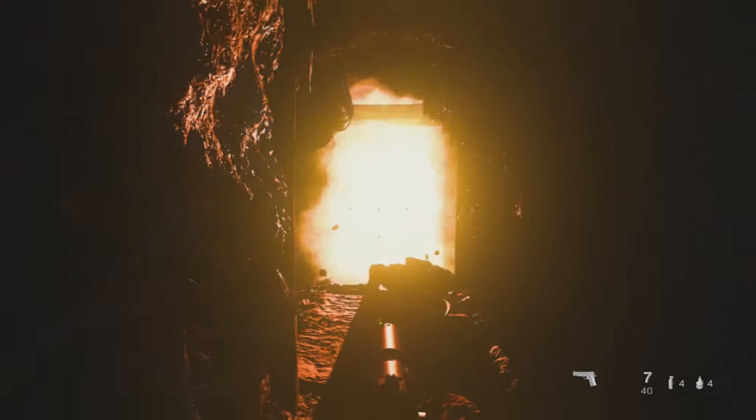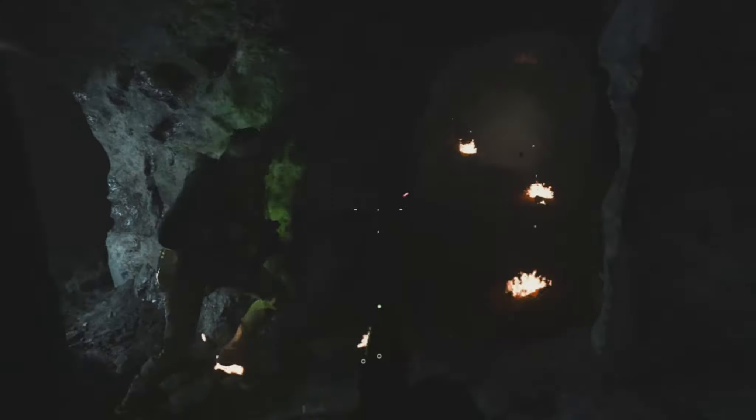These guys are going to light this on fire - back up so the explosion doesn't kill you. Pretty simple stuff there. We're going to continue forward here, then you're going to crawl through a tunnel and have a conversation with Hadir while you're crawling. Then you come out here.